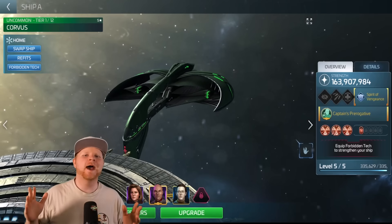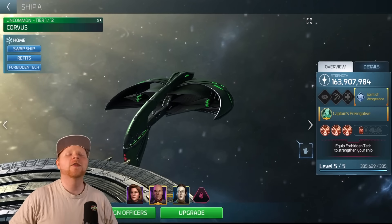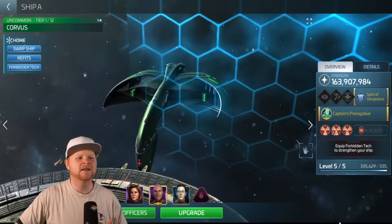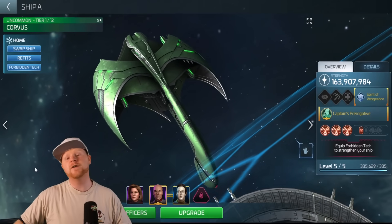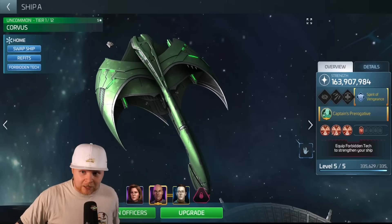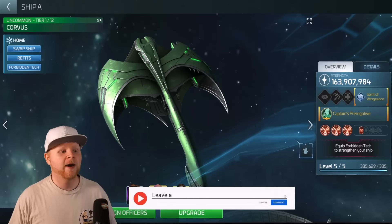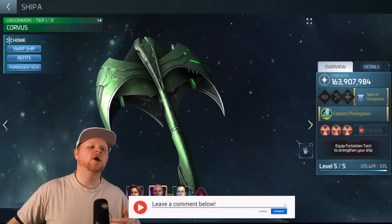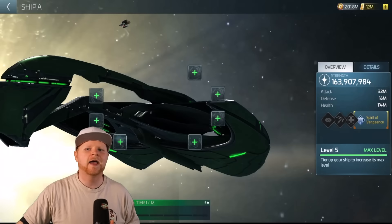Problems may happen, incursions may fail, alliance tournaments might disappoint, but one thing I will always enjoy is unlocking new ships, exploring the Star Trek universe, and in this case, acquiring a Romulan battle axe. That's exactly what it looks like — you can't convince me otherwise. Feel free to drop in the comment section what you think it is, but I think it's clearly a Romulan battle axe, and Romulans are quite known for their battle axes. There she is. I love her, but let's start talking about how she works, what she can be good for, where she can be good, and all the other things.